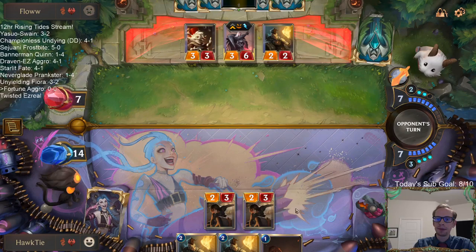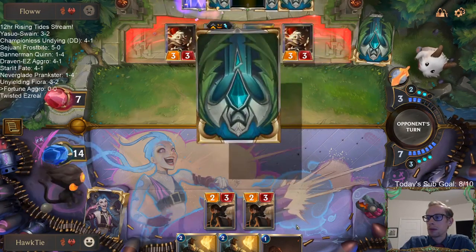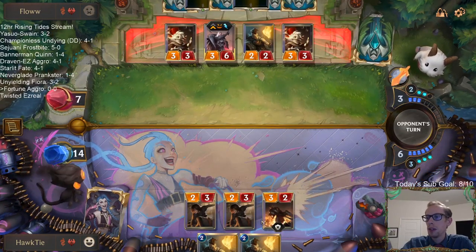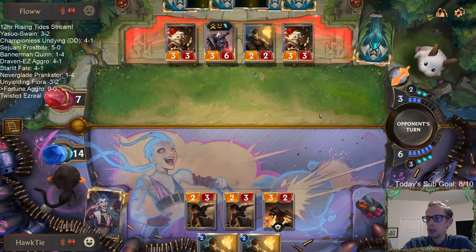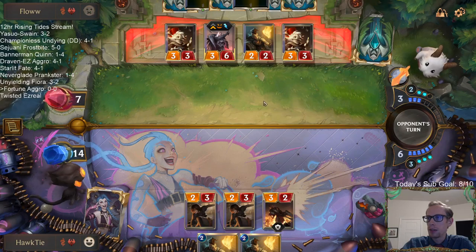Looks like we lost this one. A Misfortune would be a really good draw — we'd be able to attack with powder keg, powder keg, Misfortune, and do three to all their stuff. That could be pretty good.